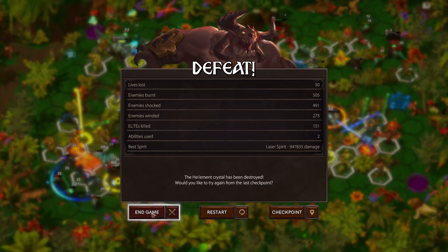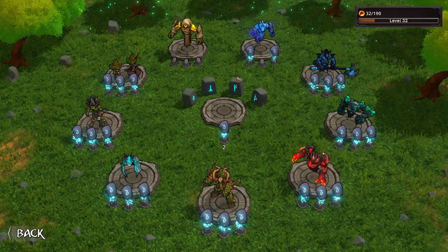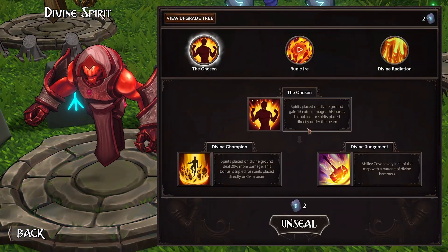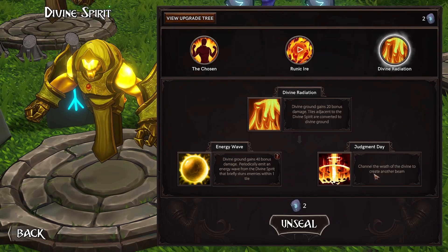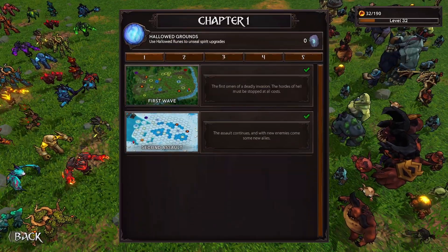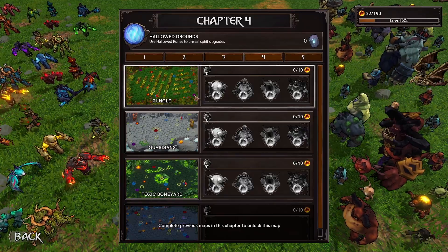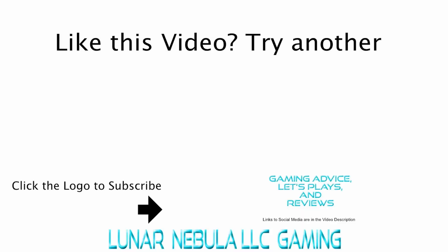Okay, dear viewer, we'll call that an episode. Let us end this game so that we can get a hollowed rune here. Maybe I should have had more divine ground. I'm not sure. I tried that - maybe that last element breach just powered up our enemies too much. I like the Chosen, but for that one we might want divine radiation. I think we go Chosen just because that's generally good. And yeah, leave a like if you've enjoyed Spirits of the Helements, dear viewer - subscribe for more gaming videos. The jungle is difficult! I hope you, dear viewer, have a great day.